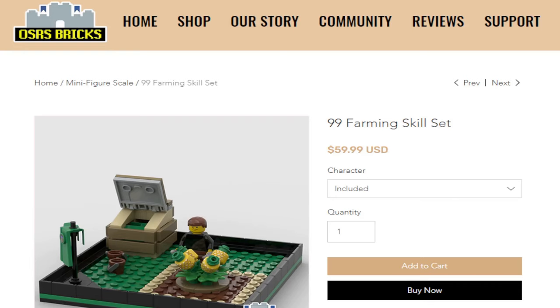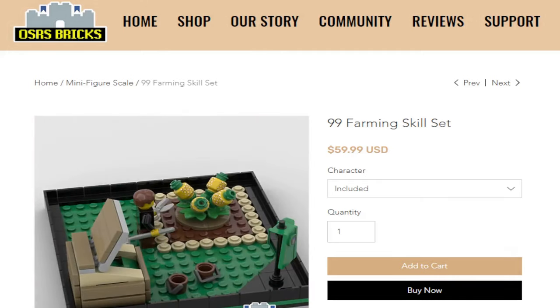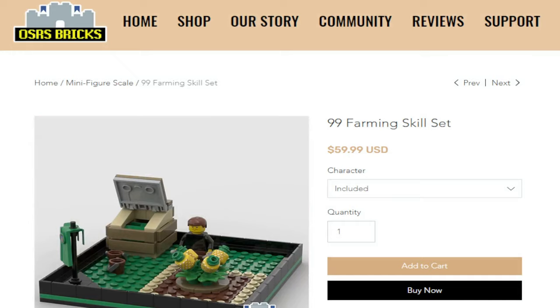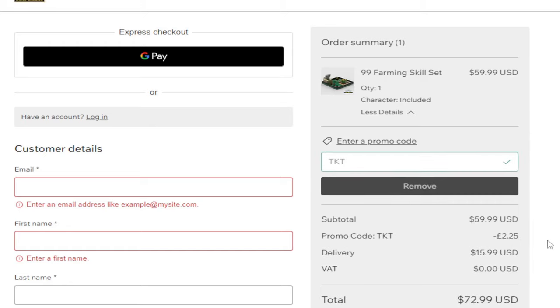This is a good time to mention our affiliate sponsor: OSR Bricks has fun little skill sets including the farming skill set. Use code TKT at checkout for 5% off your entire order. Thank you to OSR Bricks.